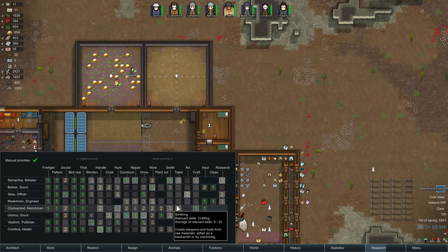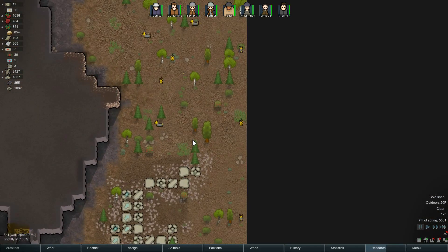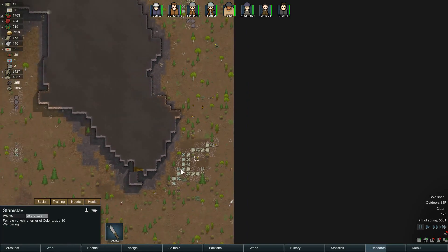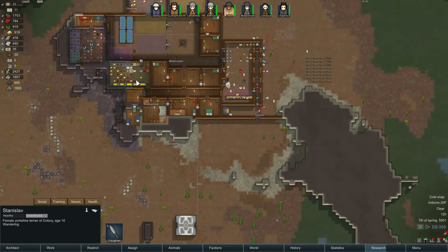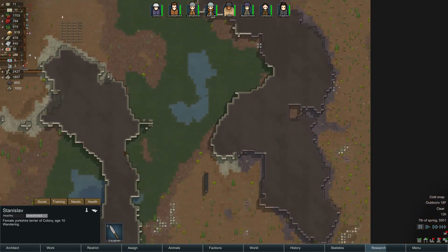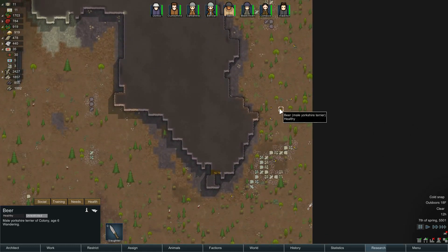I guess we don't need as much tailoring right now — let's get you to smithing. We can put Belisar on there too. We actually have you as an okay smith. Yuma's is a very good smith, actually — he has a high passion for it. But we have Yorkshire Terriers, abandoned and lost, have wandered to the area. Oh my god, that is so many dogs — they are all tamed. They are going to eat through our food so much. They're not bonded to anybody yet, so.